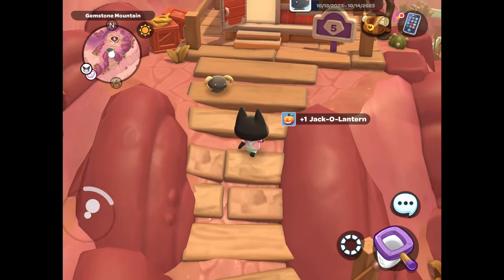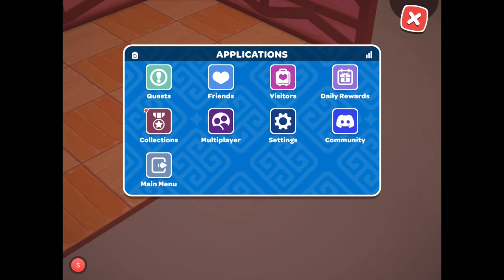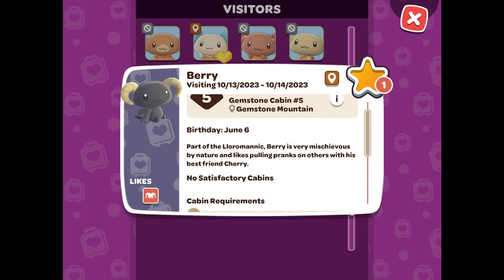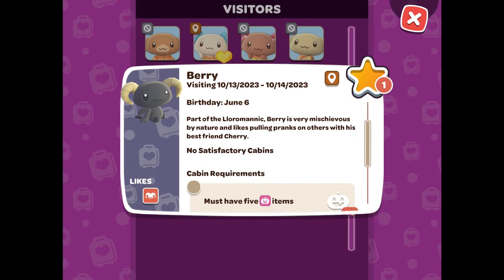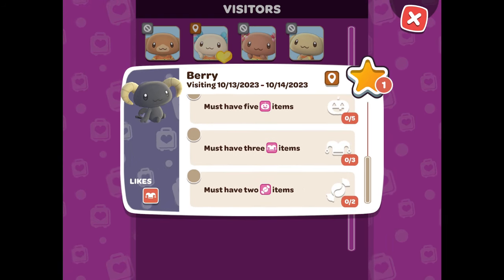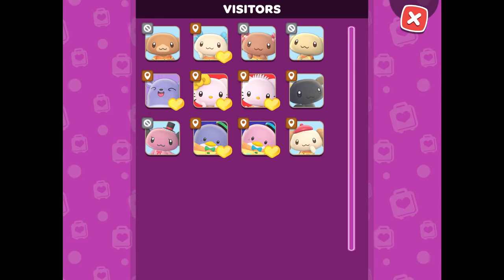To see what is required for his cabin, you will want to click the phone icon in the top right corner of the screen and then Visitors. Here you will be able to see when Barry is traveling and whether you have any satisfactory cabins. His cabin requirements are 5 spooky items, 3 joke items, and 2 sweet items.